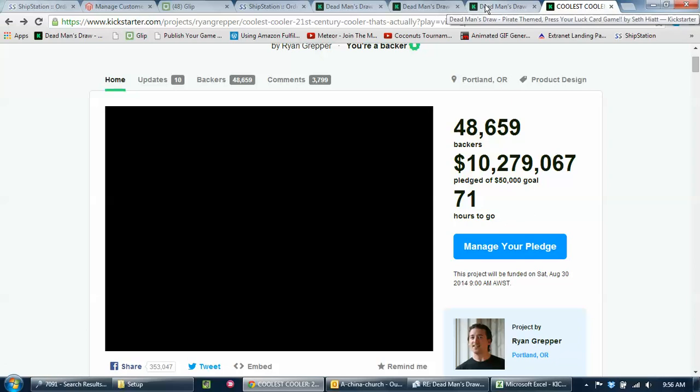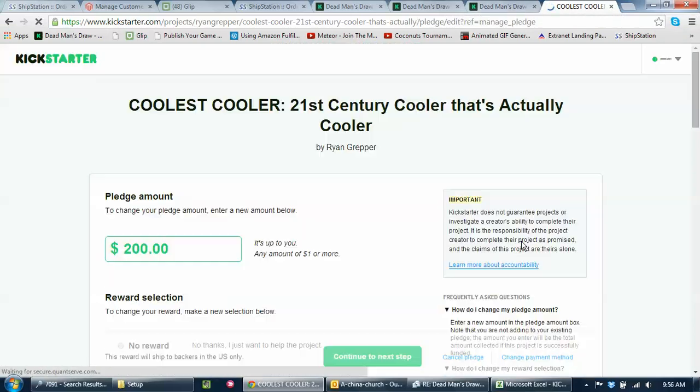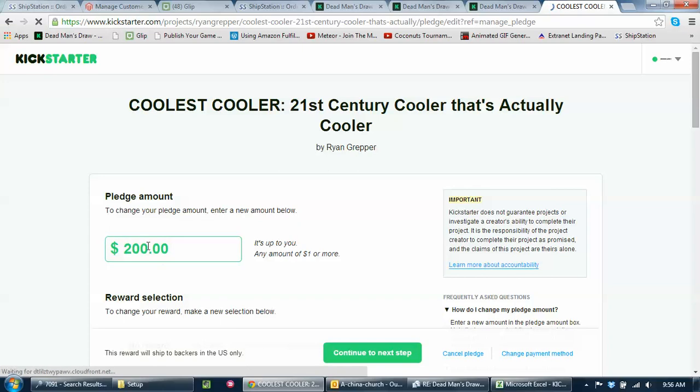So if you want to change your pledge — say you are a $20 backer and you want to change to getting a second copy for $35 — you click the 'Manage Your Pledge' button, just like this, on the Deadman's Draw page. That will pop up with the amount of your pledge. Right now you should see a $20 pledge. It should look like that. All you need to do is change that from $20 to $35.